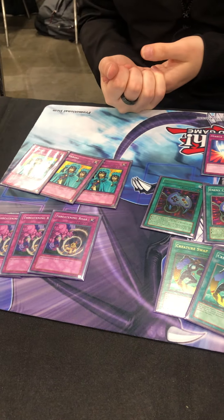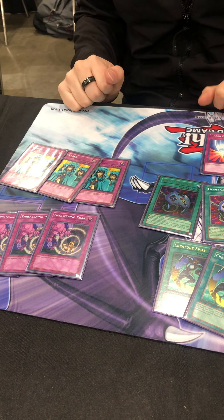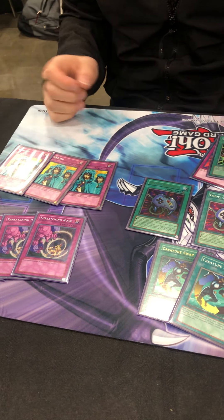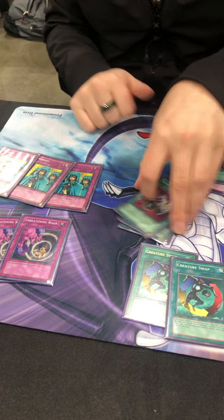Three Threatening Roar, three Waboku. I'd love it if we could get a foil printing of Waboku at some point. I think there's a Duel Terminal print now or something? You want to keep your commons technically.